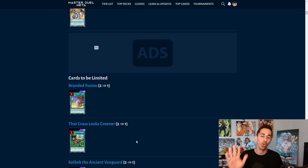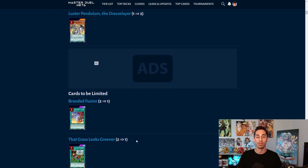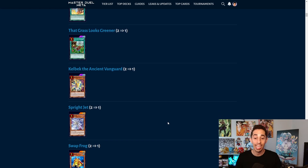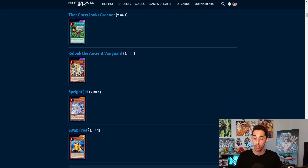The next card is a big W — it's a card I hate: That Grass Looks Greener. This card should not exist. It lets you trigger 10-plus effects for absolutely nothing. I hope they one day ban it altogether — I'm happy to see it go to 1. Kelbek also goes to 1; for some reason it didn't get hit in the initial Ishizu hits while all the other Ishizu cards went to 1. Now we also have Sprite Jet at 1 and Swapfrog at 1 — two big hits to Sprind and R.I.P. Paleo, and a big hit to Tear Laments.